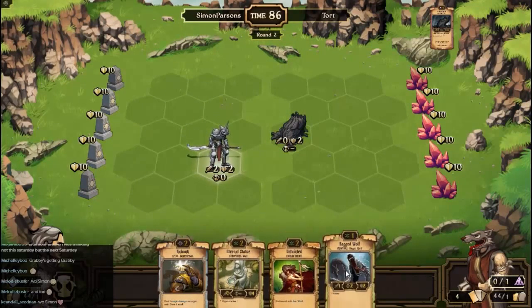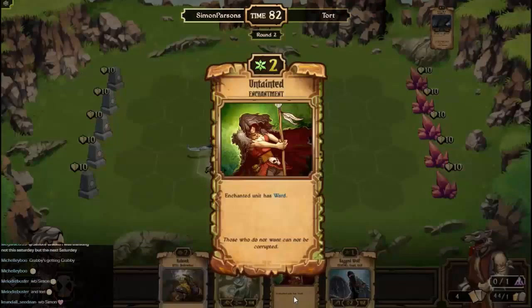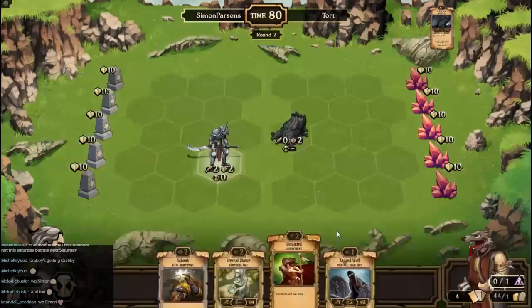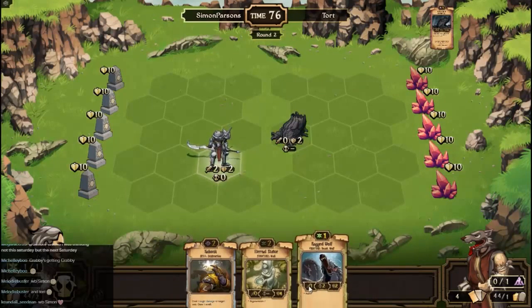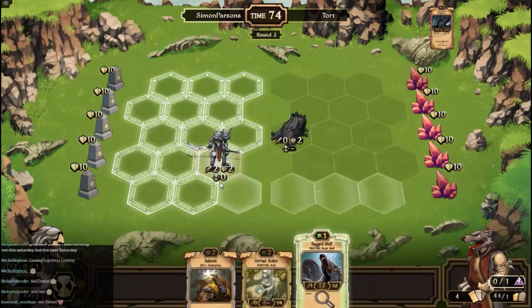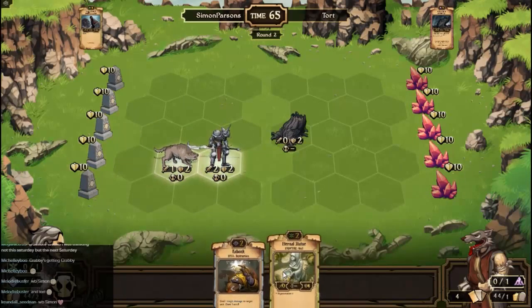Now I wonder why I did that. I sacrificed this one, but this time I shall sacrifice it for some nature resources, and let's create another creature here. We're going to create a ragged wolf, which are nice mobs.